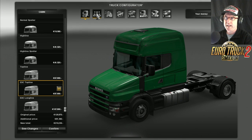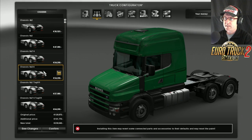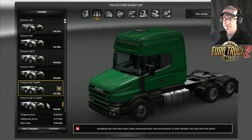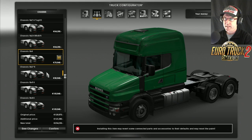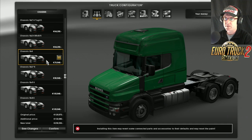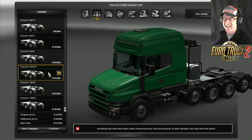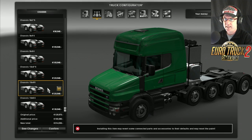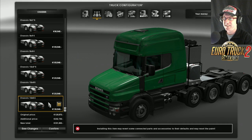For the chassis we have the 4x2, the 6x2, 6x2 4, and different configurations. Then we have the 6x2 tag lift, the 6x2 4 tag lift, 6x2 4 mid lift, 6x4, the 6x2 6, 6x4 4 - and you can see it's got a little tool box on the back. Then there's the 8x4 4, the 10x4 6, and the 10x6 4. There's a ton to choose from here.